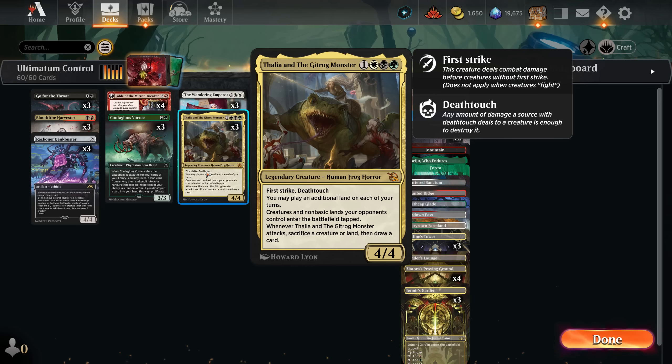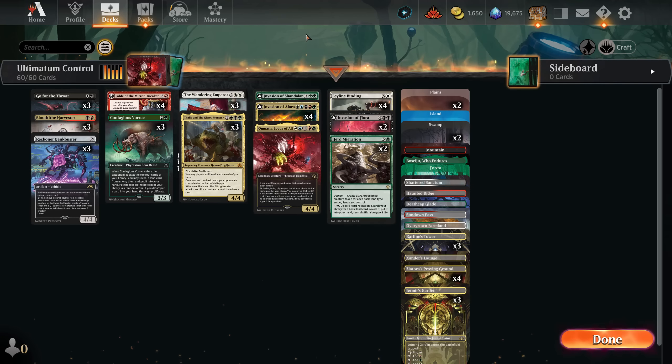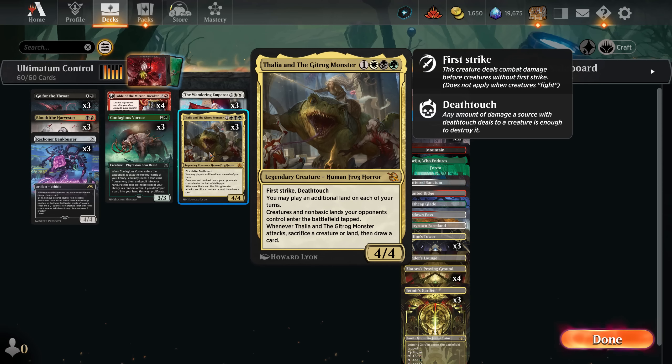Creatures and non-basic lands your opponent controls enter the battlefield tapped, which is great because you want to be attacking and the battles need to be cracked. With Talia on offense, you know exactly what will block on the next turn because new creatures are tapped. For Invasion of Alara — you probably know it — basically you exile cards from the top until you hit two cards with four mana or less. You choose one and put it onto the battlefield for free. The second one goes to hand. The Maelstrom basically draws you cards, makes a copy of something, destroys a creature or permanent including land, and gives you some counters. You get so much value.